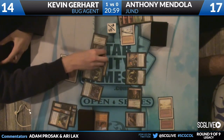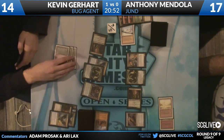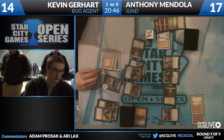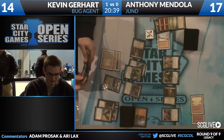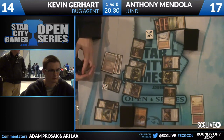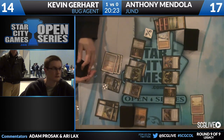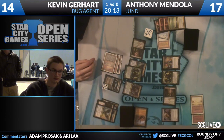That'll pitch Dark Confidant for sure. Do we bounce the Tarmogoyf and just crash? I like that play a lot. I don't think you can crash with everything - you might want to leave the Shardless Agent and the Baleful Strix back. I really like getting aggressive here because there is no green land in play for Anthony. He does have a bunch of cards to find one, but that means he's using mana to dig with the Top to find one.